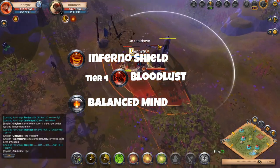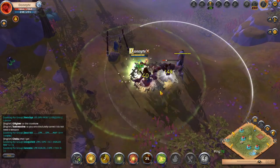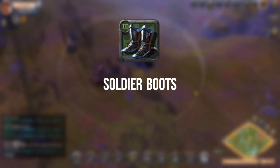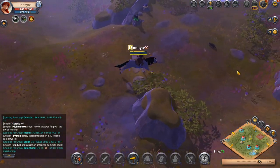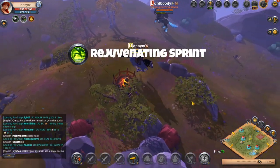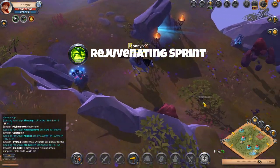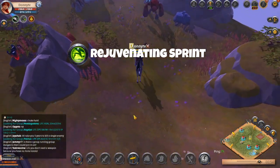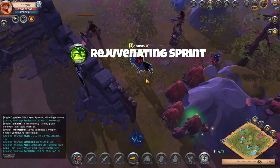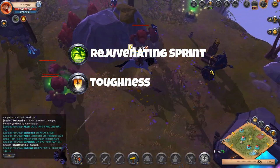You will also receive an increased defense of 1.96%. For your boots, make sure to craft tier 2 soldier boots during the tutorial. Once you have unlocked your journeyman boots, you will craft the tier 3 soldier boots, which will require 8 bronze bars. For your F you will take Rejuvenating Sprint, which increases your movement speed by 80% and heals you over 5 seconds. This is a great ability to use between mobs and anytime you need to kite and heal. Go with Toughness as your passive, which increases your defense by 2.44%.